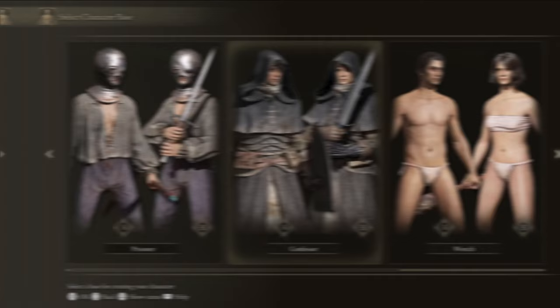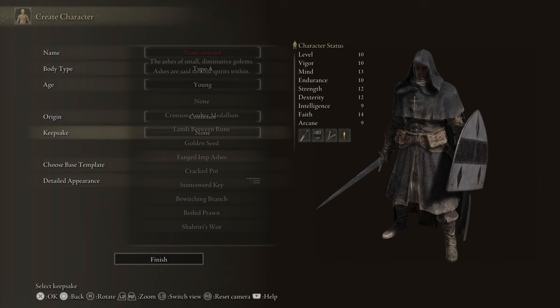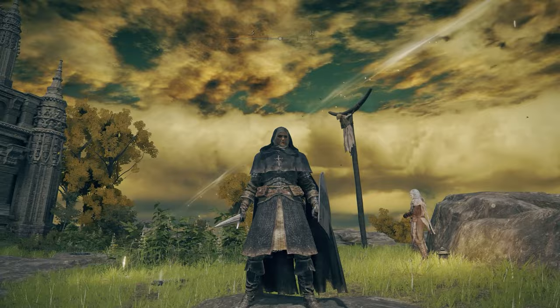For the Confessor, your primary stat is Faith, then Mind, then Strength. You should pick the Golden Seed as your keepsake because it allows you to get an extra flask. Your starting gear is relatively solid across the board.